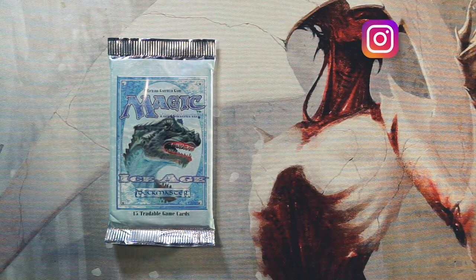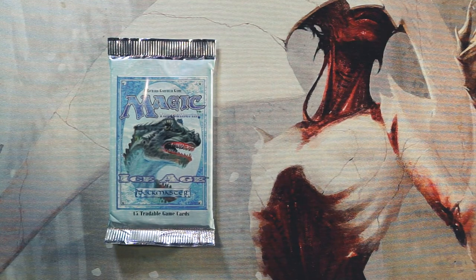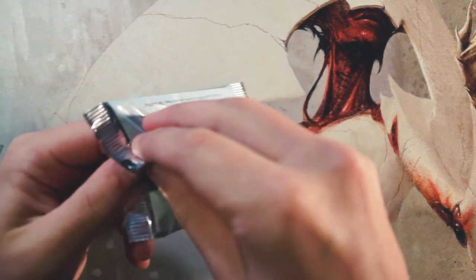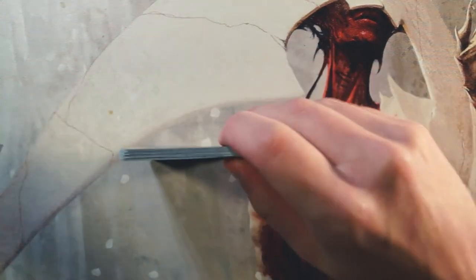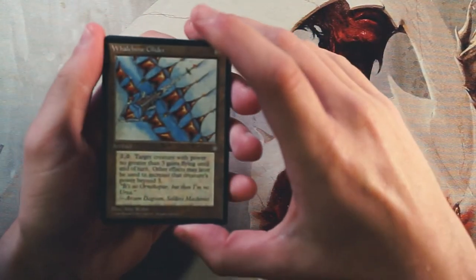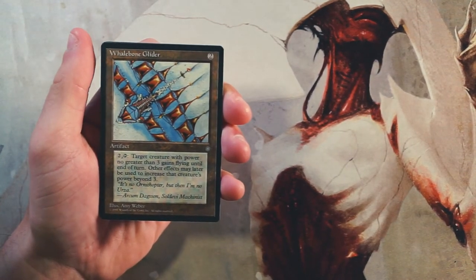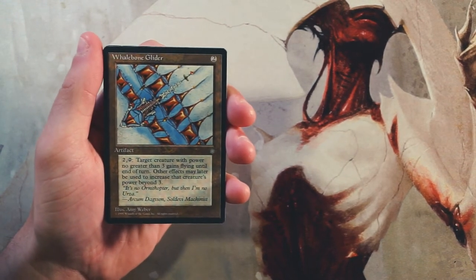Welcome to another Crack a Pack episode. Today I'm very excited to be opening up a pack of Ice Age, not something we get to open very often. It's older so it's going to be a lot of fun to look at these old cards. We're going to go through this as a pack one pick one environment as if we were drafting this set. I did not draft during this time, I have no clue what the good cards are, and I also have no idea what the rare is.